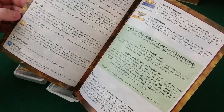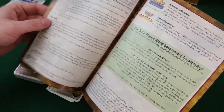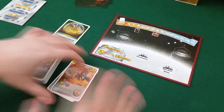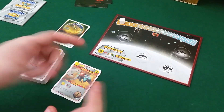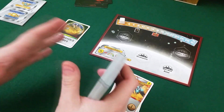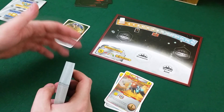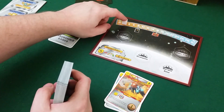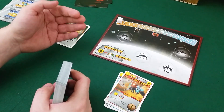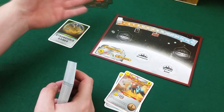There's also a new mechanic where whoever is the first player for a generation gets to choose one parameter — heat, oxygen, or the Venus track — that gets raised. They don't get the benefit themselves, but it can be a way to set yourself up or prevent opponents, for example by raising heat two steps to get the ocean bonus. The whole idea behind it is to speed the game up, since otherwise adding Venus would make the game longer.